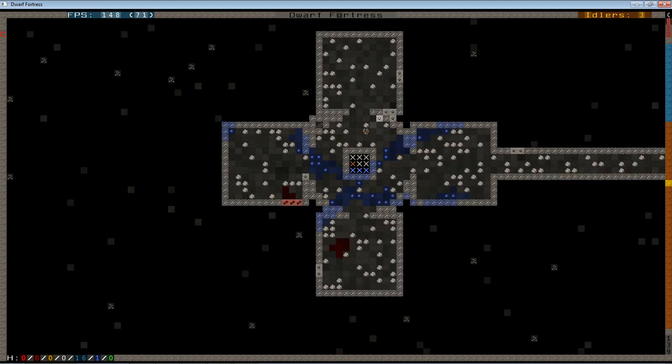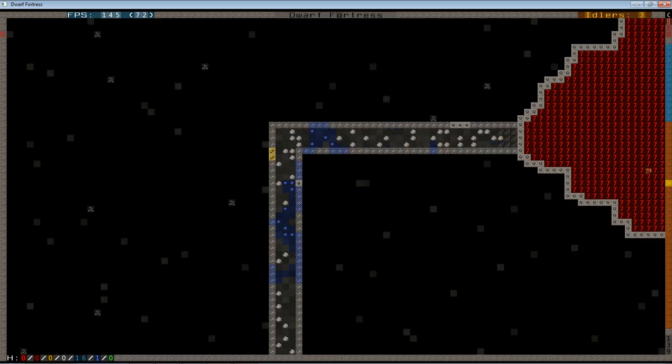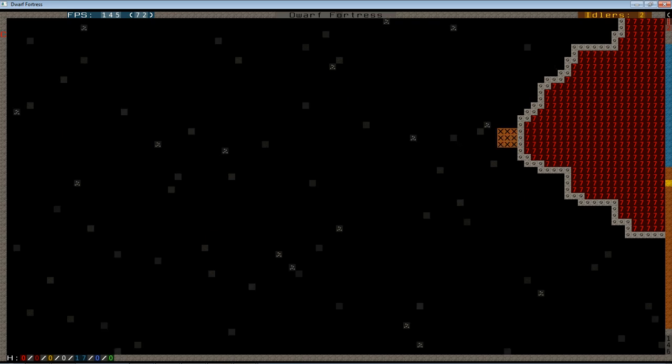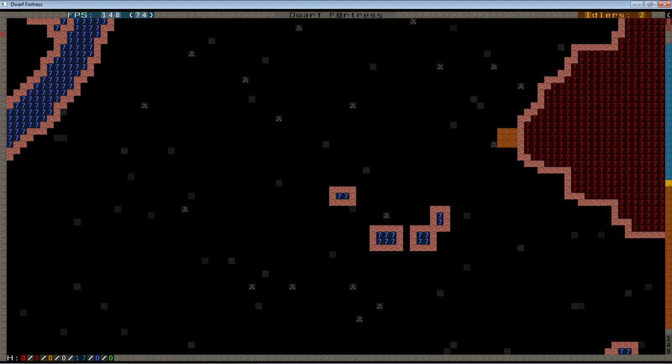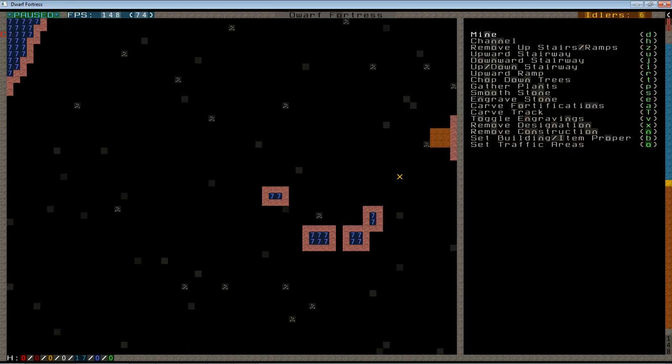As you can see, our dwarves are starting to dig out these giant lava tubes here. I think this is probably almost connected — yeah, it's almost done. They've got a couple more levels of staircase to dig out. We'll need to connect up our access hallway so that we are ready to punch that hole once it's ready.